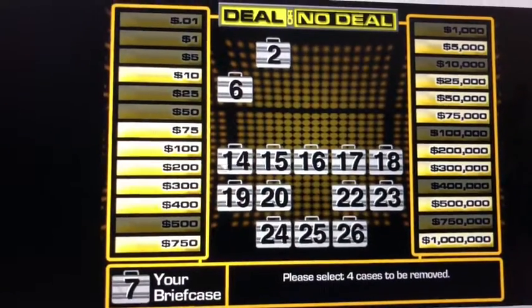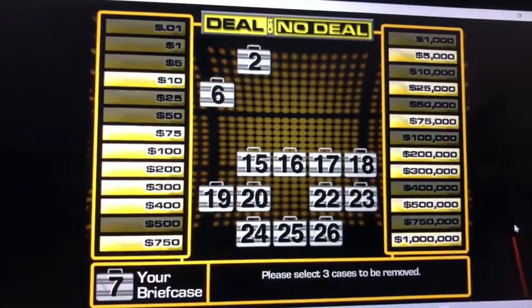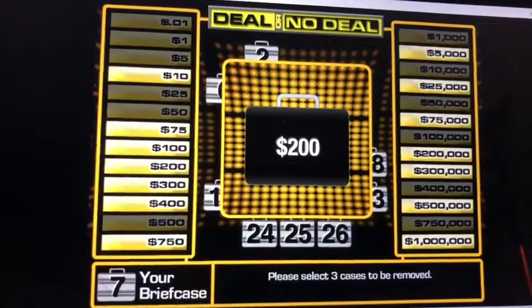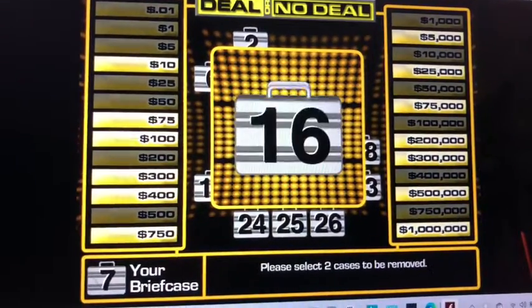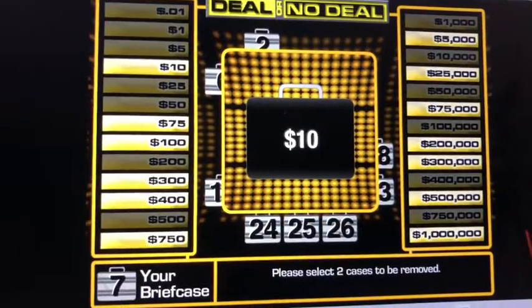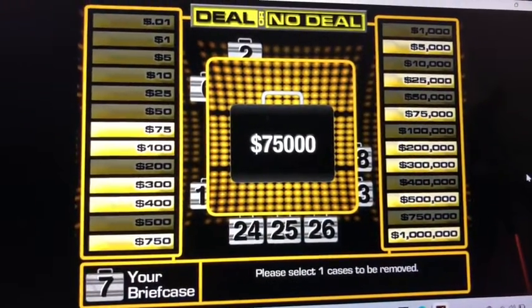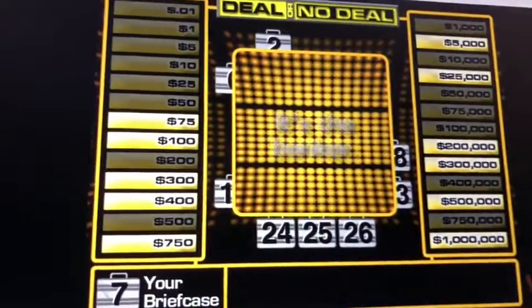4 cases now. Let's go with number 14 — $50,000. 3 cases now. Let's go with number 15 — $30. 2 cases now. Let's go with number 16 — $10. And one more to open — $70,000. Alright, it's $35,000. We have a case. We have game left.